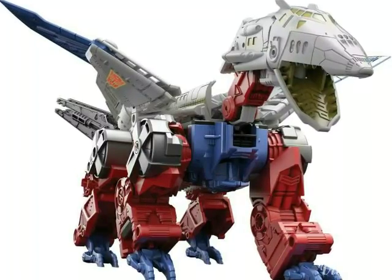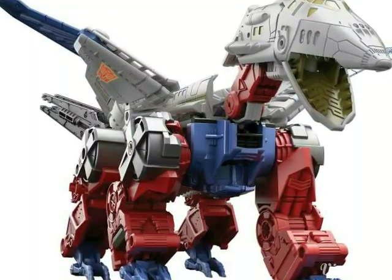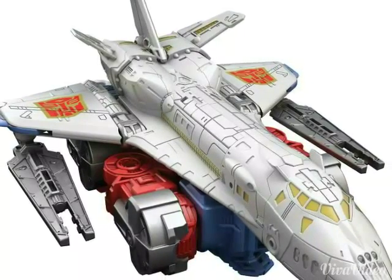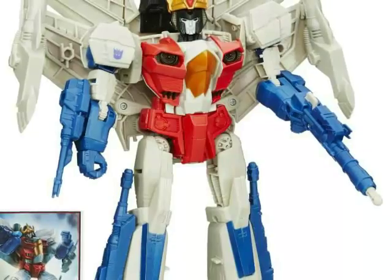Then we have Sky Lynx, who is the core combiner for this wave — the Voyager class. Looks like a really cool figure and a lot of people are very excited for Sky Lynx. Here he is in his jet mode — just looks really, really cool. He forms, with the four figures I just showed you — Hound, Trailbreaker, Smokescreen, and Wheeljack — to form Sky Reign. Looks like a very, very cool combiner.